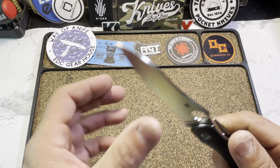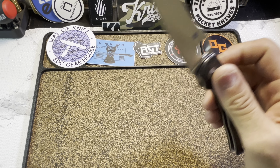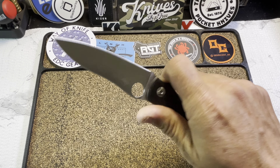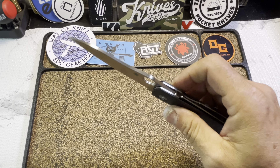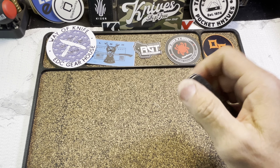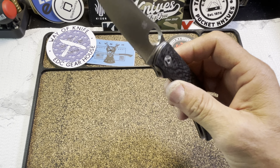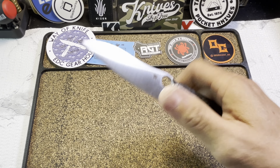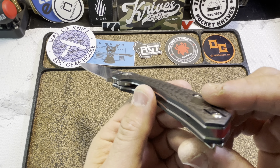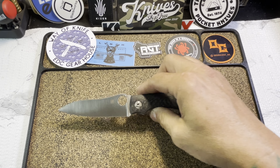Blade thickness coming in at 118 thousandths. This is a compression lock, which I absolutely love — super fidgety. It's a true ambidextrous lock, though some argue it's a little harder for a left-handed person to actuate — I disagree. It does have a reversible deep carry wire pocket clip, right or left hand tip-up carry. The scales are constructed in true solid carbon fiber with some contouring.